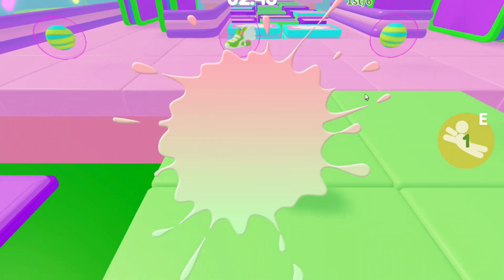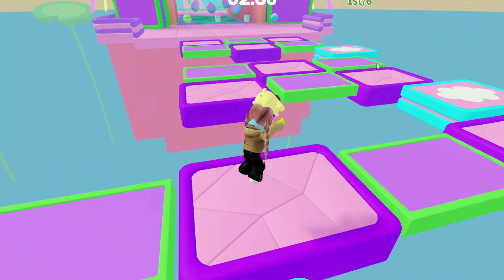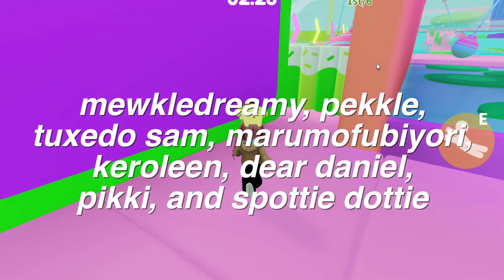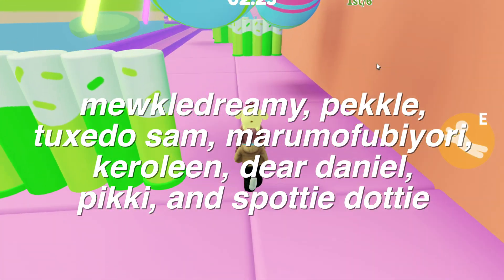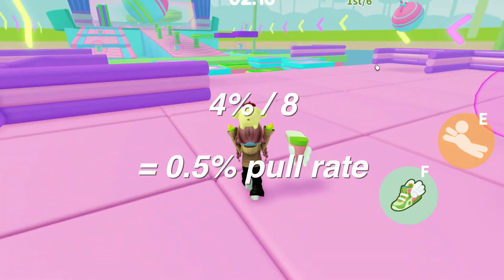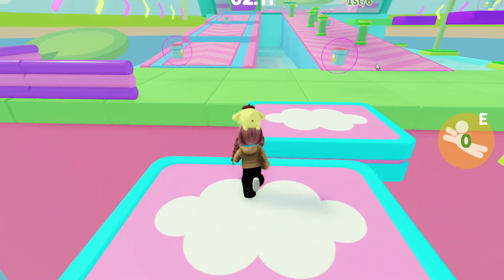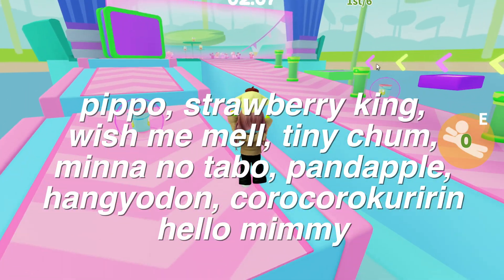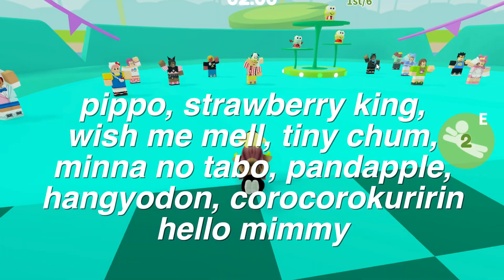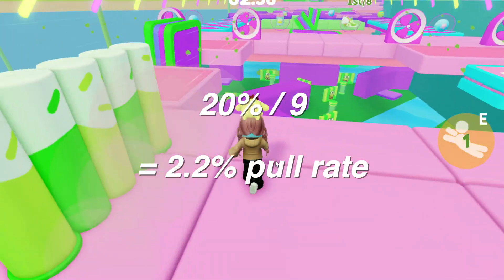You can use this formula with any pull rate, but to complete the video let's review the pull rates for the other probability groups. The blue characters currently in the game are Mewko Dreamy, Peckle, Tuxedo Sam, Marumo Fubiori, Caroline, Dear Daniel, Picky, and Spotty Dottie — 8 cards in total. With a 4% group probability, the pull rate for any blue character is 0.5%. For the green category we have Pippo, Strawberry King, Wish Me Mel, Tiny Chum, Mino No Tabo, Pandapple, Hongyodon, Koro Koro Kuririn, and Hello Mimi — 9 cards. The group percentage is 20%, which comes out to a 2.2% pull rate per green character.